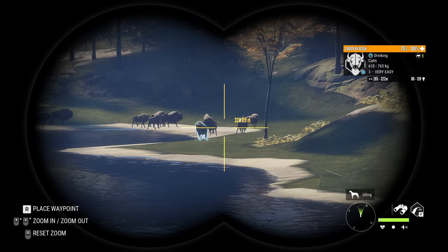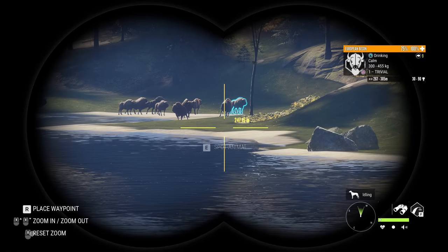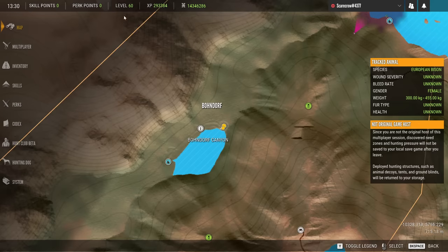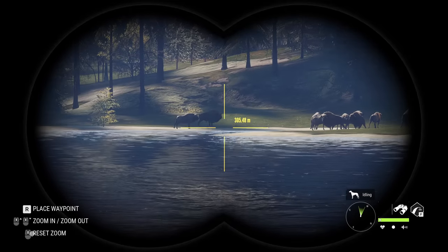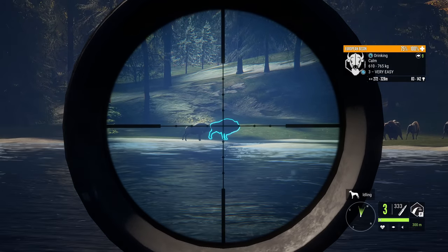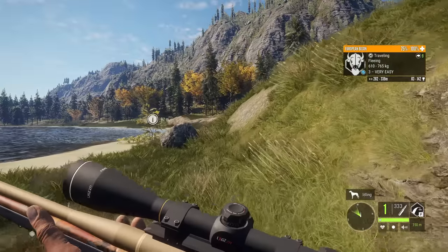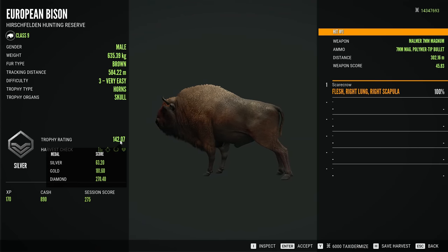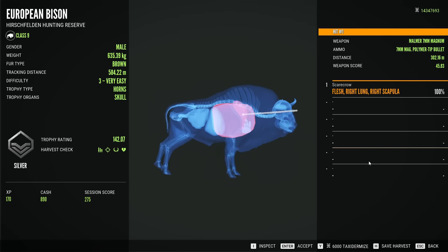Here is kind of what your average European bison zone looks like on Hirschfelden — honestly it's not bad. A lot of these zones are actually really nice, like this one right here over in Bondorf Canyon at Bondorf Lake. It is honestly an amazing spot for the Eurobison. Let's go ahead and take a shot — this is a longer one, but I think we should be good. I missed the second shot unfortunately, but the first connected. There is our bison — let's go ahead and claim it at 142.07, kind of midway between silver and gold, so nothing too insane there.